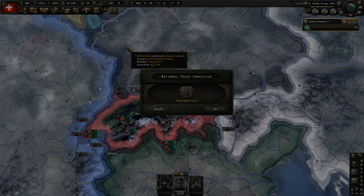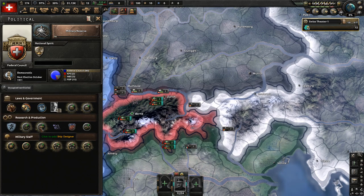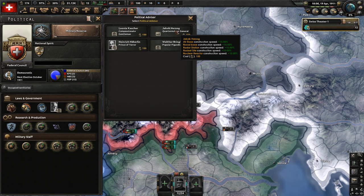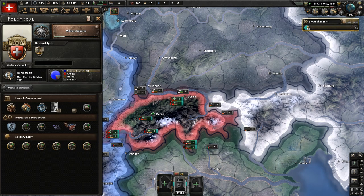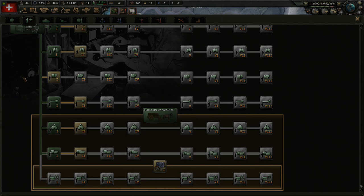When it comes to national focuses, you can see me grabbing the neutrality focus. You have the option to actively go for one side from the beginning, but we're not doing that. I'm starting neutral because I need time to prepare — I want to massively fortify our mountain borders, then join either side later, and let them die while I sit back as the dictator of an increasingly authoritarian Switzerland.